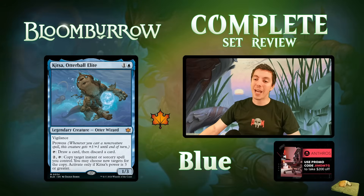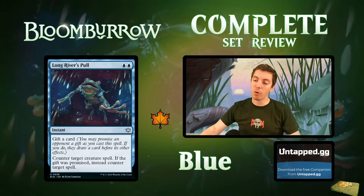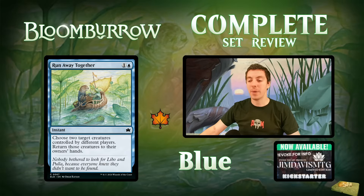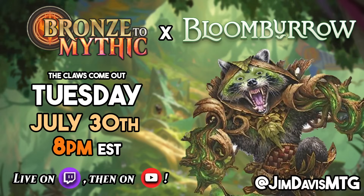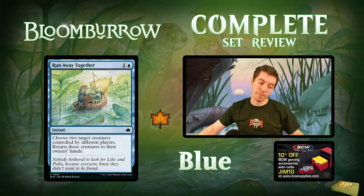That's it for blue! Our best in show is Kitza Otterball Elite; our sleeper card is Downpour Mage; our trap card is Long River's Pull; and our best common is Run Away Together. Blue is done, black is coming up. Don't forget: 10 new brews is Wednesday the 24th, and bronze mythic will be on the 30th on release day. Like, comment, subscribe — peace!